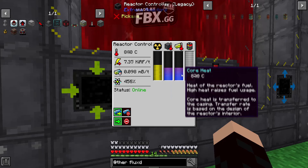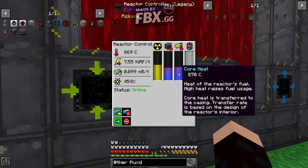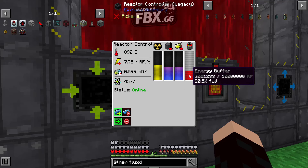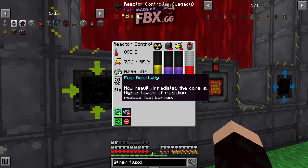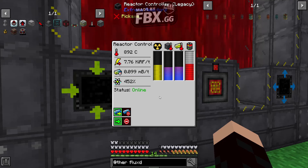So it's heating up. Heat of the reactor fuel — high heat raises fuel usage. So this thing's filling up with the energy. Holy cow. Higher levels of radiation. I've never actually messed around with big reactors before, so this is all kind of new to me.